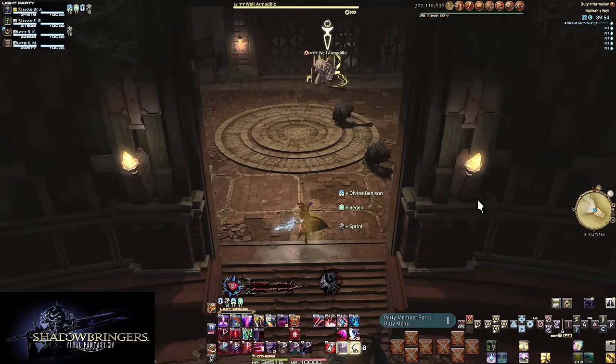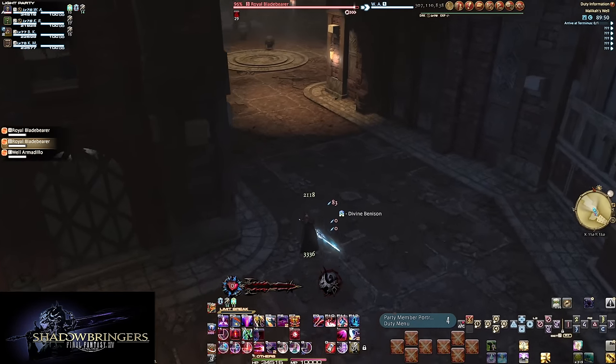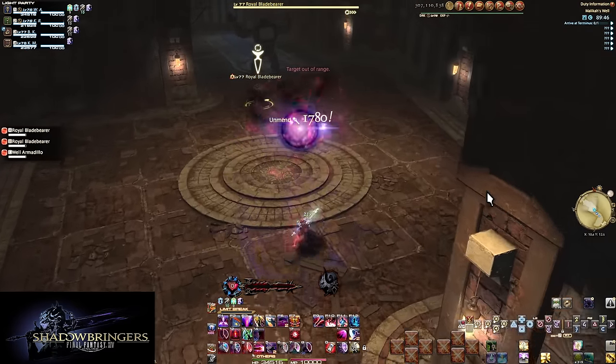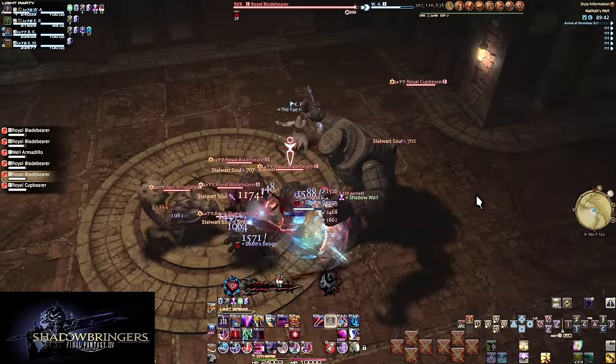In 4-player duties, you are the only tank. Your job is to get enmity — aggro, the enemy's hate — for everything, with very few exceptions. Looking at you, first boss of Cutter's Cry and the healer tank strat. This makes things simple and obvious.